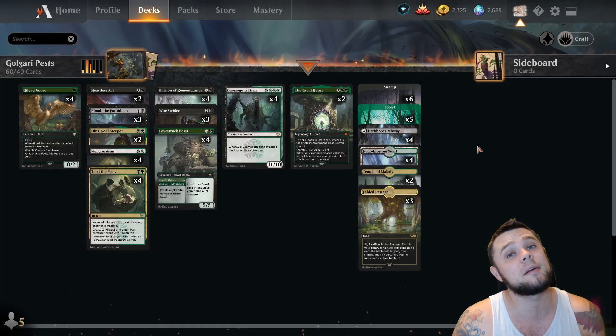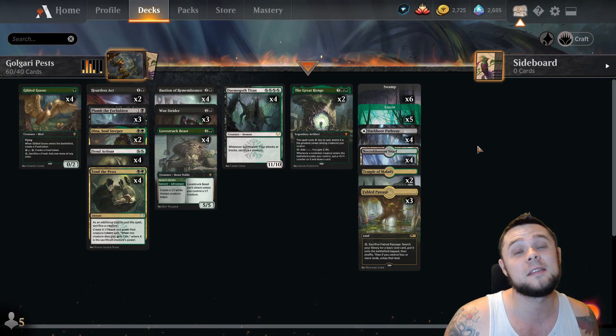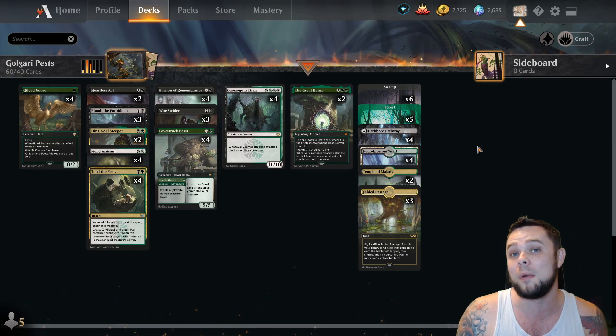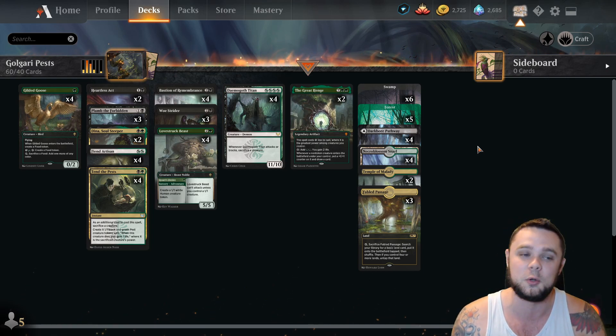How's it going, y'all? Titan Smash MTG, and today we're back to some more MTGA standard action. Today we've got another new brew for ya. This is Golgari Pest, Golgari Sacrifice. I'm interested about this one because it's kind of off the wall, but it can do some really wild things.